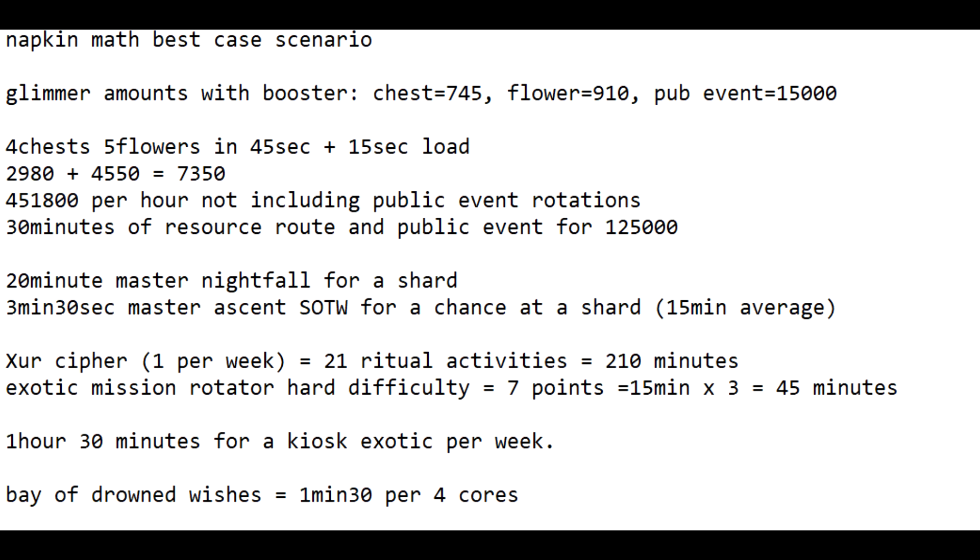The route is: you load into a patrol space, go in a circle using an eager edge sword or a fast sparrow, grab all the resources you see, then reload another area or the same area. This will yield you about 7,350 glimmer per minute. Anytime a public event pops up, you should do it, make the heroic version, and have the proper ghost mods on. Combining the one-minute route with public events over about 30 minutes, you're going to have 125,000 glimmer.